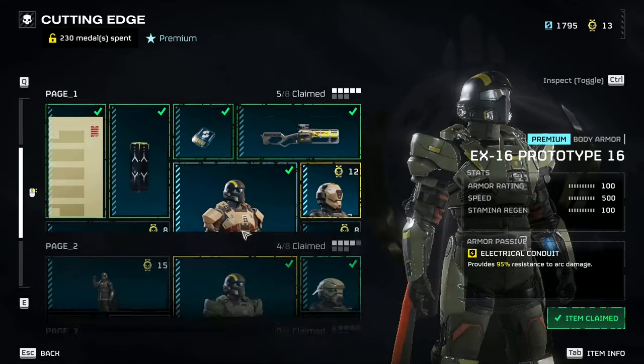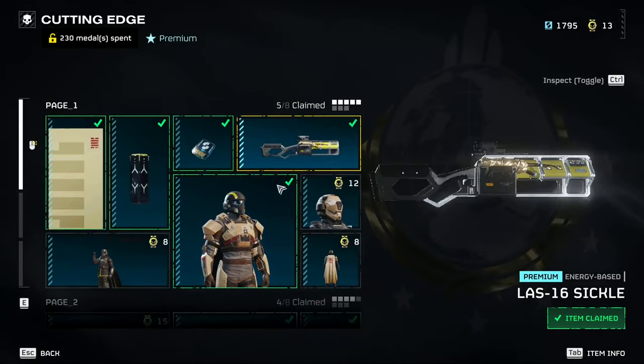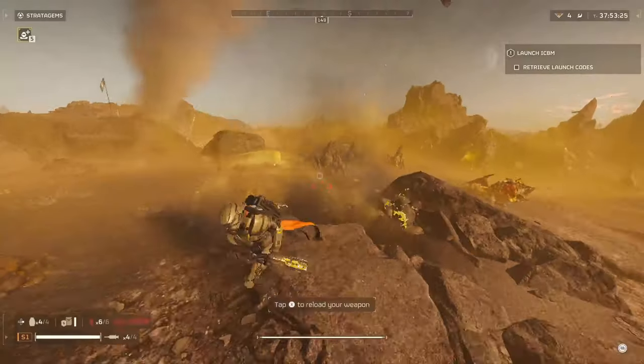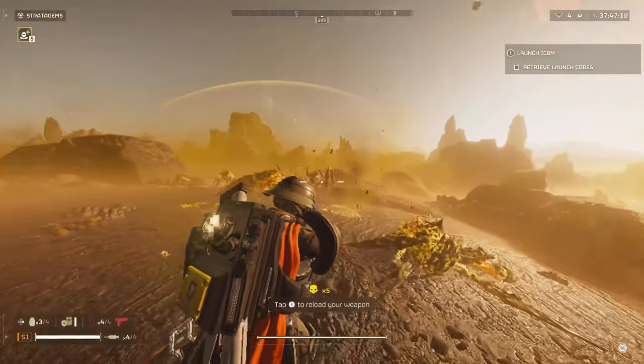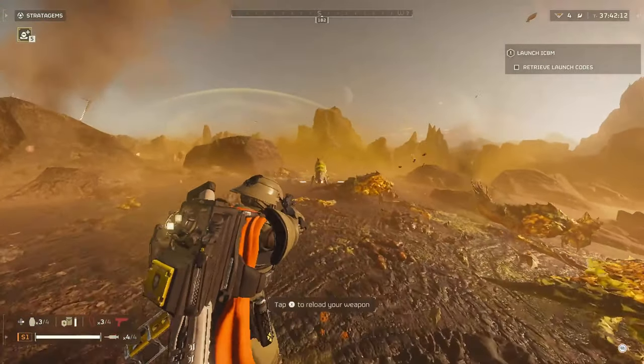The armor does look cool, and you can do some interesting things with the Tesla Tower, but beyond that that's pretty much all you can do with them. Let's get into the main part of the video — starting with the LAS-16 Sickle, which is an energy-based rifle. It has pretty good damage, a really good fire rate, and light armor penetration, but it does overheat so you have to keep that in mind.